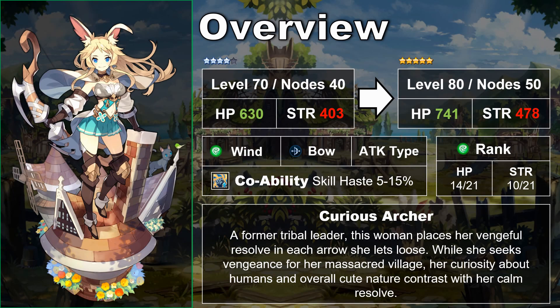Eleonora is a natural 4-star wind element archer. She is one of many wind units to wield the bow and falls somewhere in the middle in terms of strength and HP. Her strength is the second highest by a few points, while her HP is the second lowest. Among all wind units, she compares less favorably. As an archer, Eleonora has a skill haste co-ability which can reach up to 15% once fully upgraded. At 15%, skill haste can feel noticeable for a variety of other units.